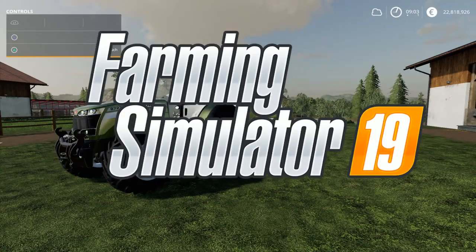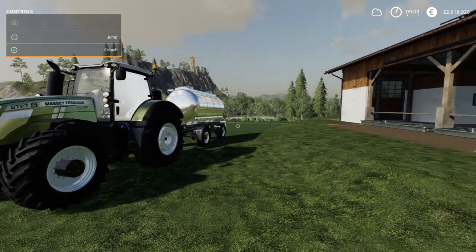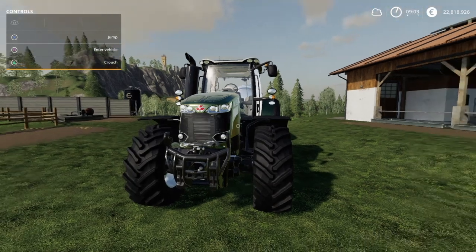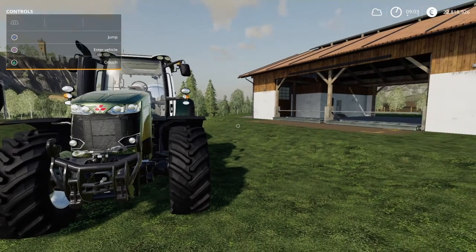Hey everybody, welcome back to another episode in my absolute beginners series on Farming Simulator 19. I know it seems like I don't produce these as quickly as you'd like, but some of the videos I want to do take a really long time to set up, and this is actually one of those. So today we're going to be talking about animal husbandry — all about cows, all about cattle this time around.